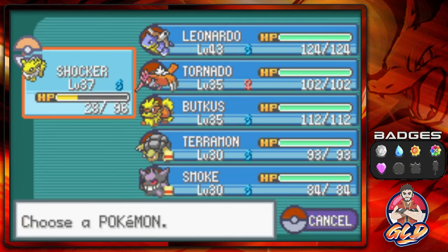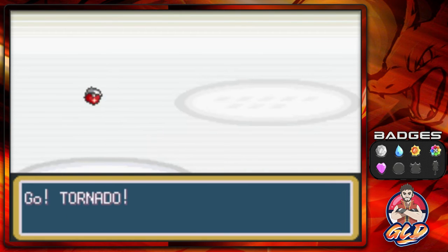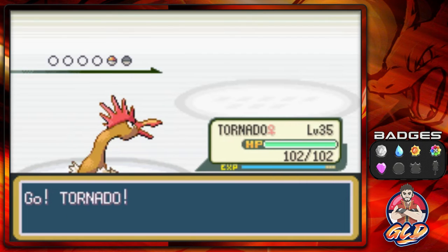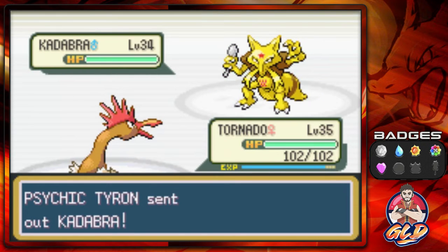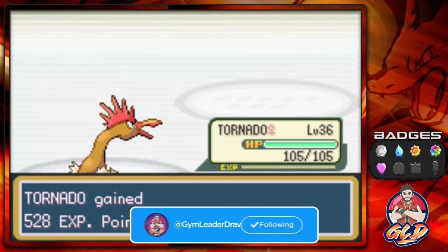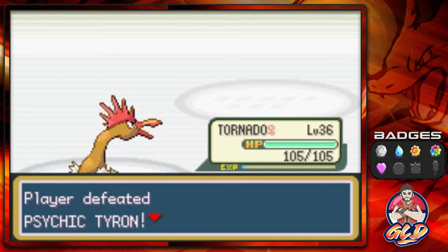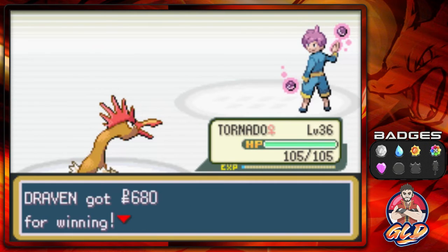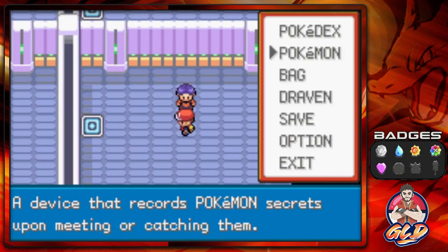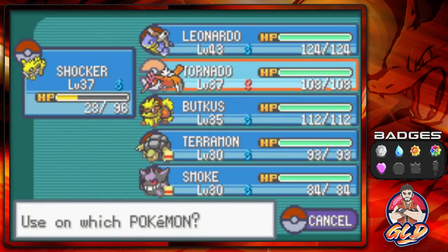Eventually Tornado is going to have to learn Drill Peck — that will actually help it out just a little bit, so after this one I'm kind of hoping it would actually learn Drill Peck. It didn't learn it. I have a Rare Candy that can help a little bit more. We can use this Rare Candy onto Tornado — it's now at level 37, and it still doesn't learn anything. I probably should have read the manual on that Pokemon.